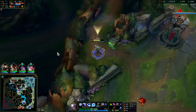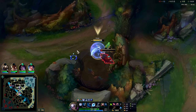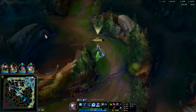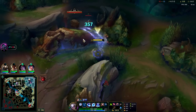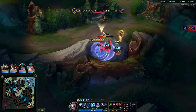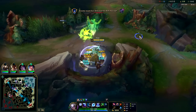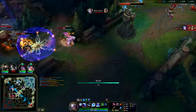Even though Pantheon has more kills it means nothing - he built the wrong items. If he went Bork rush into divine or Black Cleaver, he would stomp Kench so hard with how he got ahead early. But Eclipse is going to do nothing against a tank like that. Corky went deep there - don't know about that one.